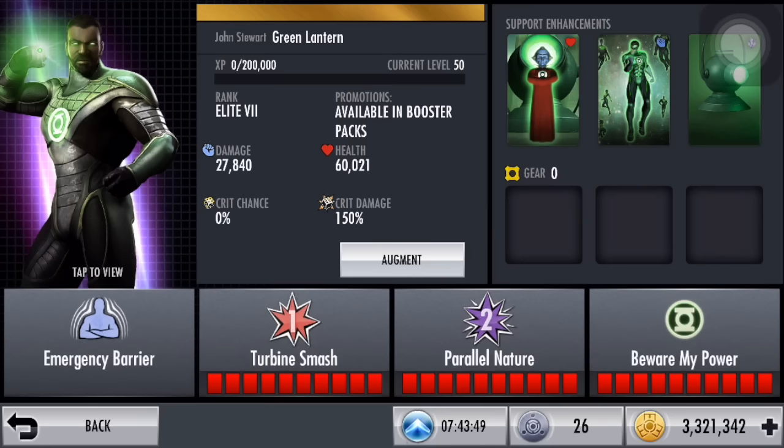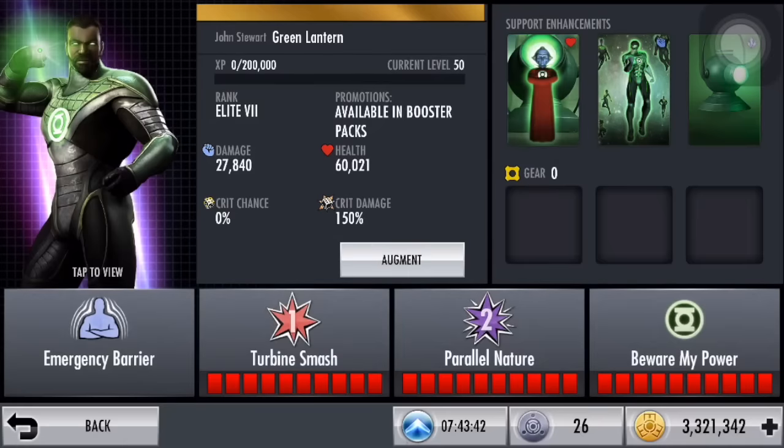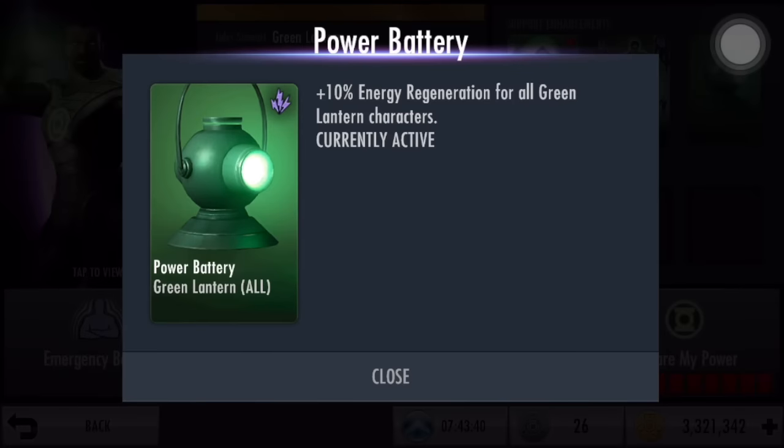So first off let's take a look at Support Enhancement. He is a Green Lantern, so he does have Guardians for Health as well as Lantern Trucks for Damage. Lastly he has Power Battery for Energy Regeneration.